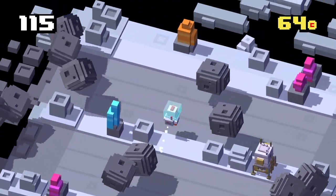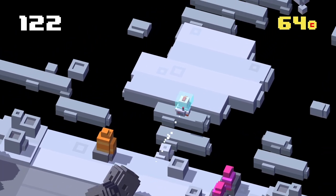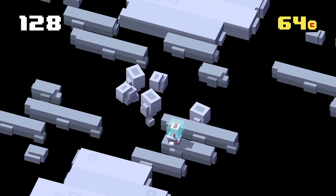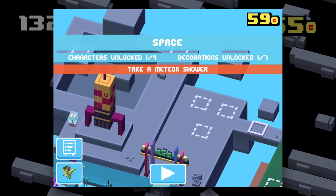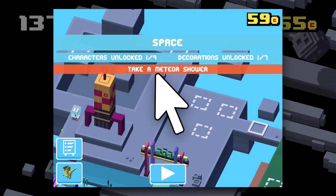Avoiding the meteor shower is not too difficult, which actually raises an issue with this secret character. In Crossy Road Plus, the hint towards unlocking the Moonrock says: take a meteor shower.